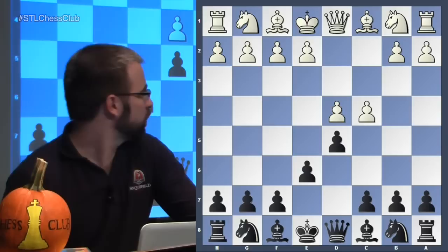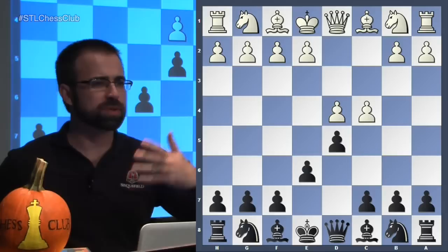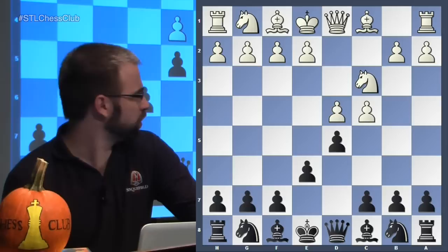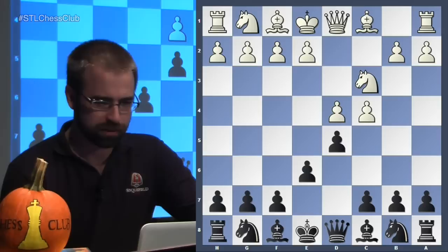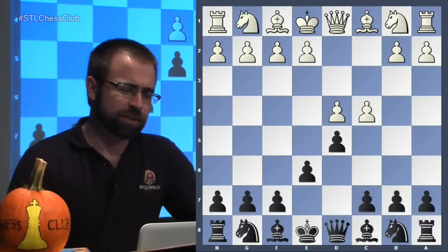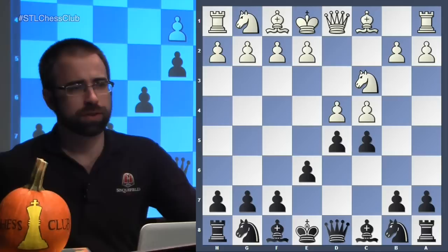After d4 d5 c4 e6 we have the Queen's Gambit Declined — a nice slow positional game where White is a little bit better with lots of maneuvering. This gambit really only works if White plays this exact move order. If you're interested in playing the Tarrasch, you do want to have something in mind if White exchanges on d5 first or plays Nf3, as it does limit White's options.